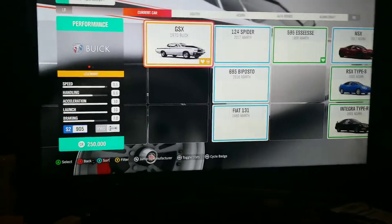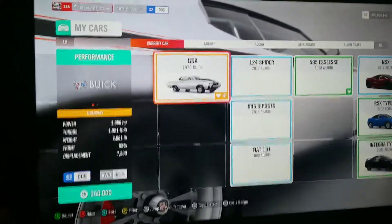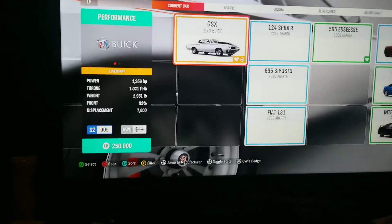This is the GSX 1970 Buick that is unreleased. It puts the 7.2 in it. Another great drag car. It's going to be fun. I'm telling you right now, this thing is ridiculous. I've been working with it for a little bit.